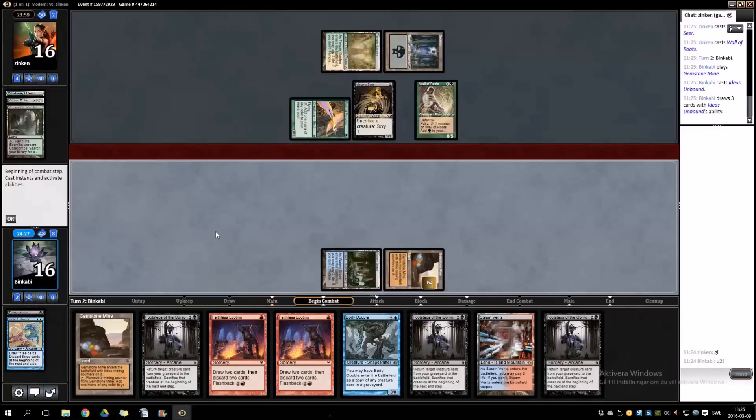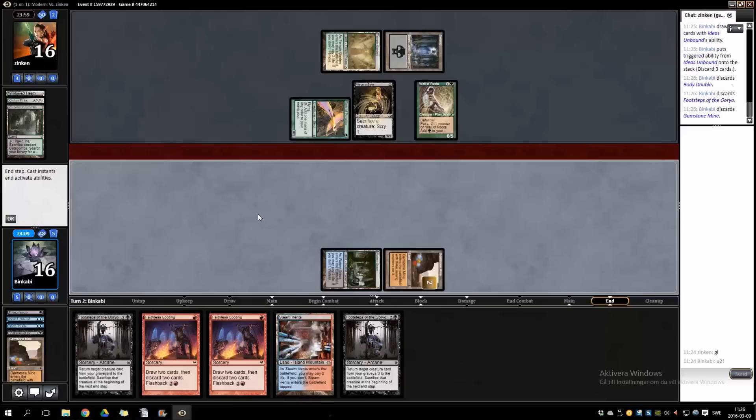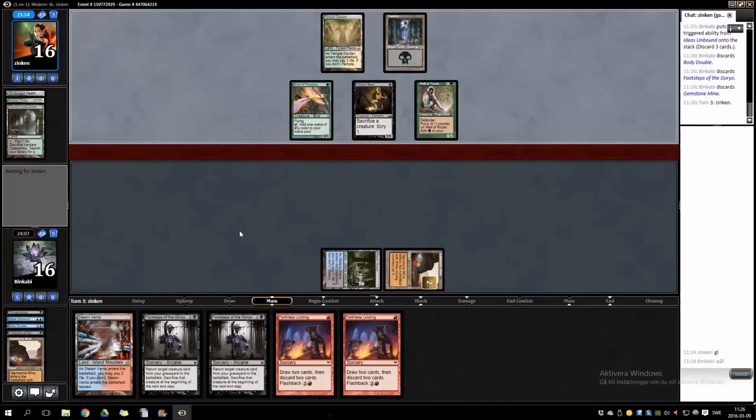Whoa, that's bad. I'm gonna discard a land — question is which one? I guess Gemstone Mine at this point. There's no Hulk yet but we can still win in two turns. Next turn we play two Faithless Lootings, which will be pretty good.